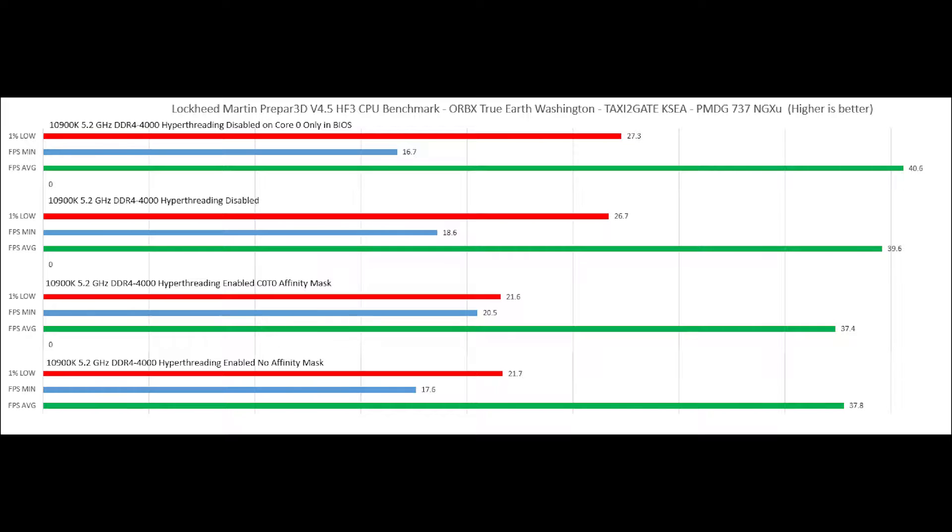Intel 10th Gen CPUs have a nifty feature that enables you to turn off hyper-threading for individual cores, so we tried turning it off for core 0. Interestingly, this gave us the best results, with an average frame rate of 40.6 FPS and a minimum of 27.3 for the 1% low. This is a great feature to take advantage of if you have a 10th Gen CPU. Its benefit to Prepar3D is clear in terms of FPS, and it also has the advantage of enabling the other cores to utilize hyper-threading for scenery loading.